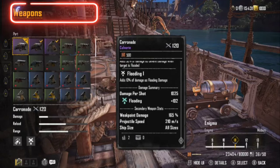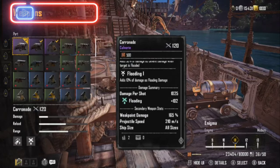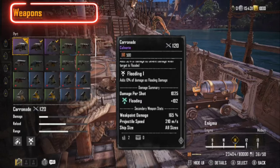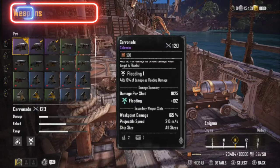Flooding is going to add 102 damage to the damage per shot of 1,025. Weak point damage: 165%. Projectile speed: 200 meters per second. It'll fit on all ship sizes according to this.